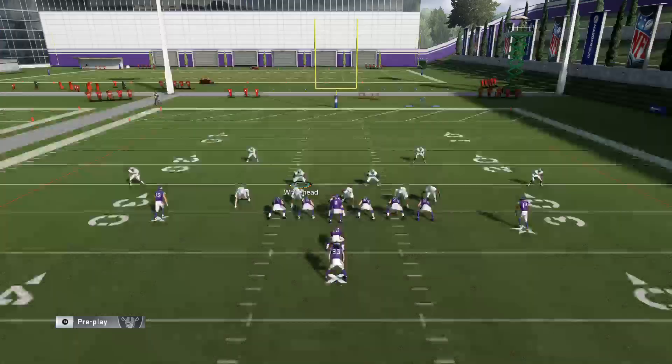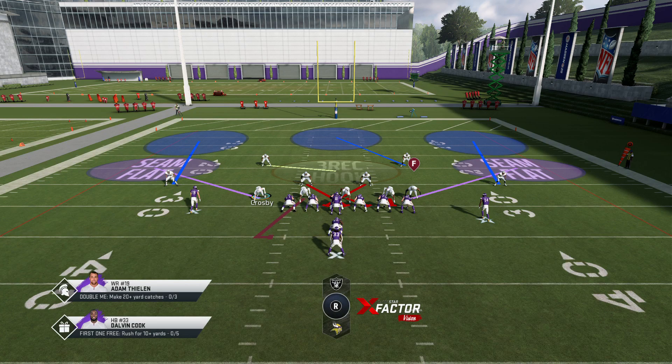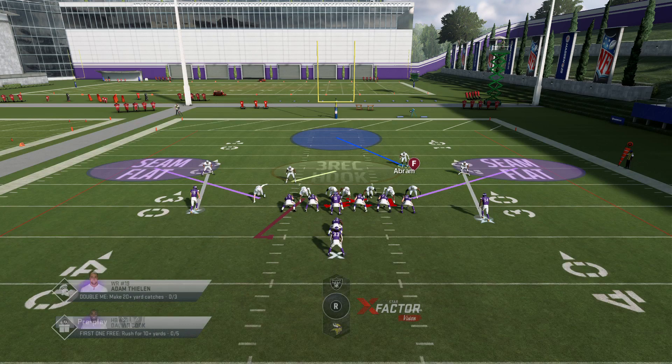What you're gonna do is I'll just re-blitz the two inside guys. You want to make sure these outside guys are in seam flats. Both of these guys are in seam flats. You might want to man up on the outside or whatever - it doesn't matter. But you need to make sure you have those seam flats, and then when you come in to fill the gaps, you set your alignment to fill the gaps. Bring your safeties down in the box and pay attention to how the seam flats react.